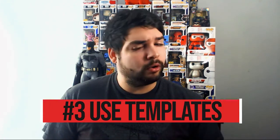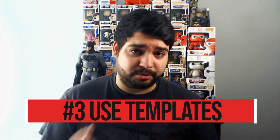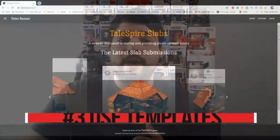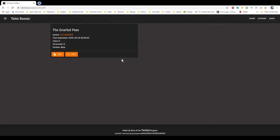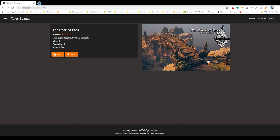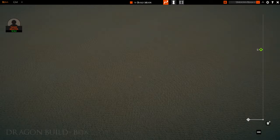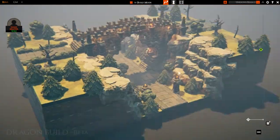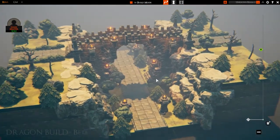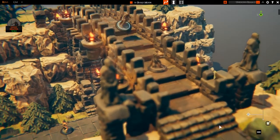Aside from that, you could use templates or player-built templates. There's an amazing website called Tales Bazaar where you can effectively search for anything that could suit your needs. Depending on how high-detailed you want to be, you might not want to use these tiles, but most of these templates were made by players, so they are of good quality. All you have to do is copy the slab and paste it onto your TaleSpire board. They won't have NPCs because you can't have NPCs in slabs, but you could just drag and drop them in.